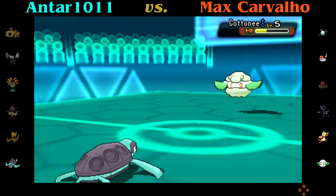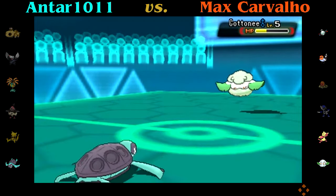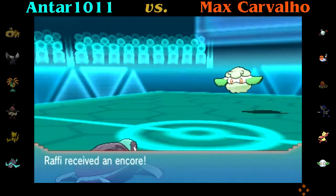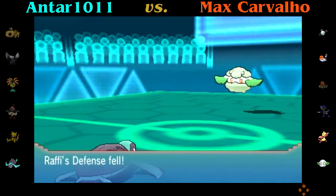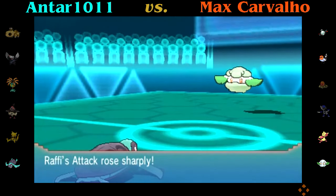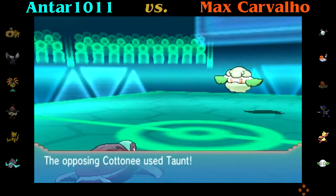I went for Shell Smash. I go for Stone Edge, hoping he would over-predict and go for Giga Drain — but no. Now I'm at plus four attack, so that's something. I figured now he's going to take me out with Giga Drain — well, he won't take me out with Giga Drain, but yeah, this is just not good.